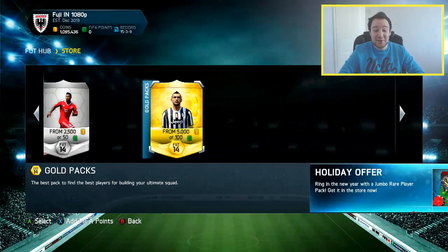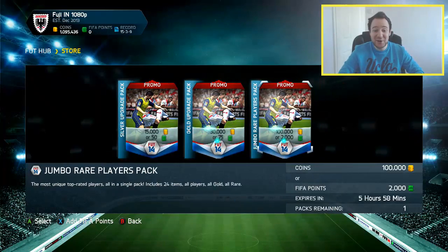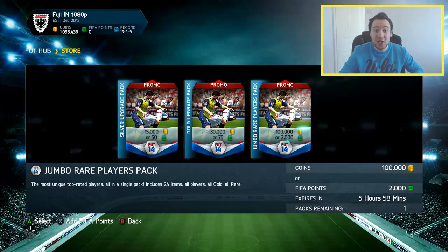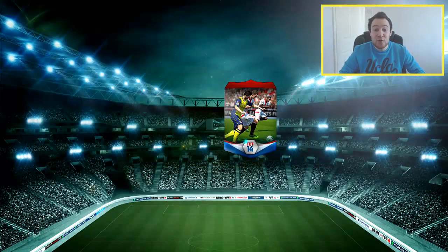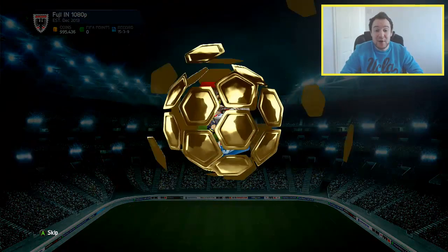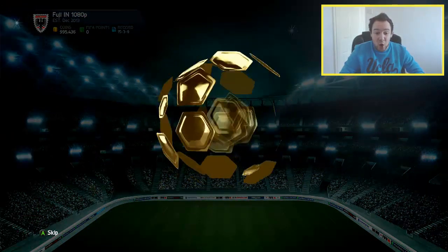Hey guys, Fuji here and welcome back to another one of my pack openings — just trying to find the 100K packs. Before we get into this one, if you're looking to purchase any Ultimate Team coins to open crazy packs like these, use the code Fuji5 and head over to footcoinking.com. All links in the description below — very cheap, very fast, and 100% reliable.